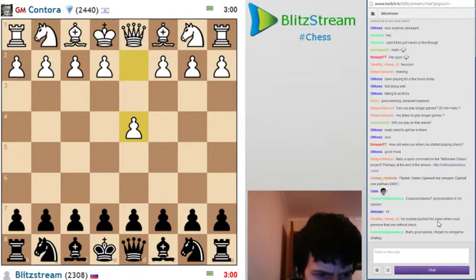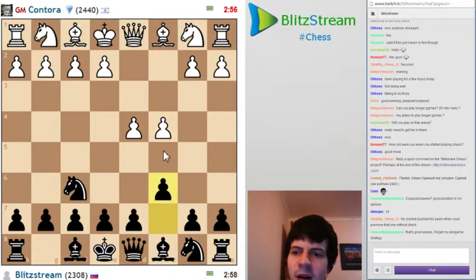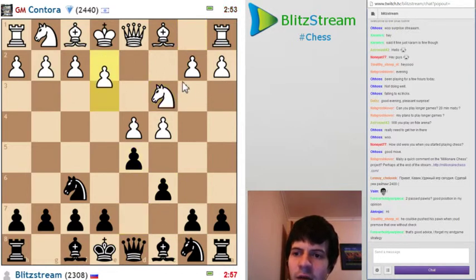He could have pushed his pawn when you pre-moved that one. I'm not sure he had the chance. So we play against Contora and he's a really bad matchup for me because he's playing a thing with Nc3, Nf3, e3, b3 and he just totally dominates me. He just beat me last time, like 6-0.